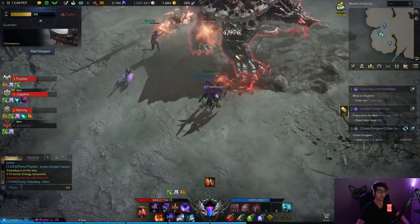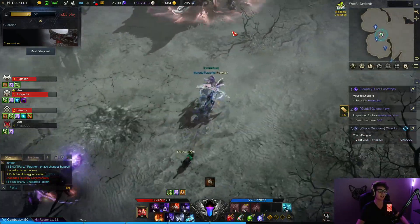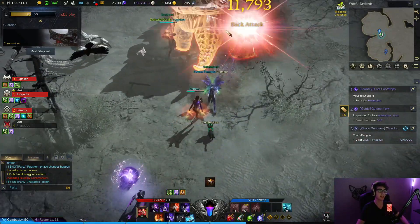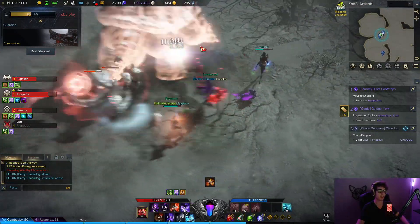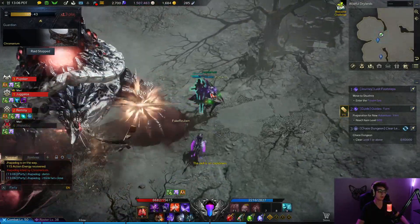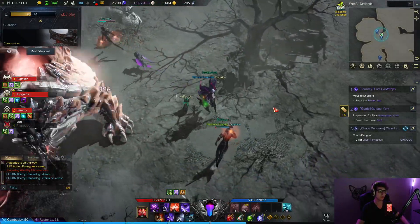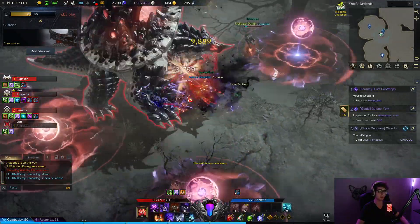Of course, when he's at under 25% is when we're gonna start having all the issues. Just avoid that. What's he doing — jumping forward? Oh no, he's just summoning those orbs.